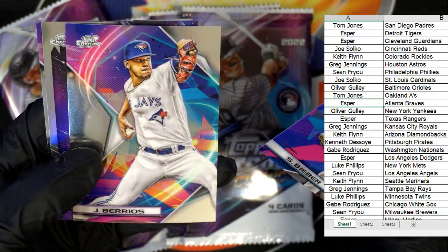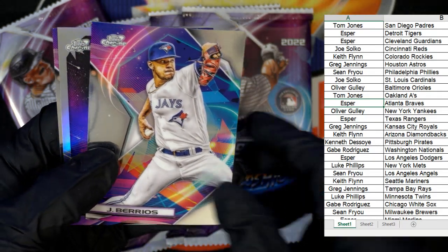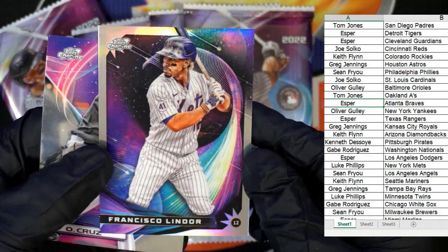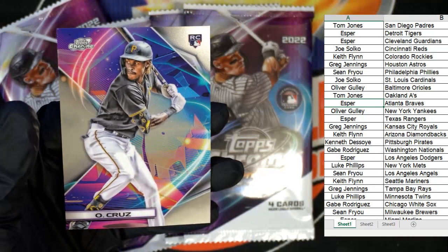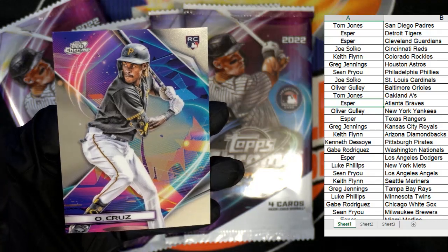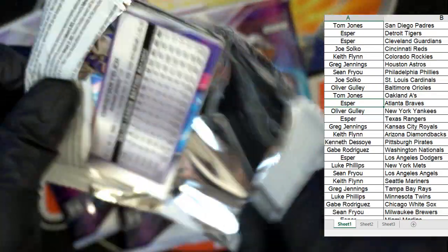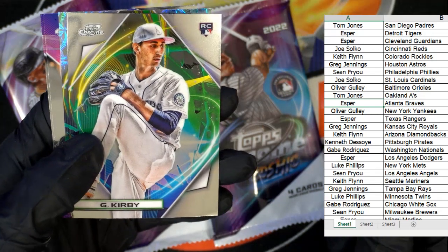Shane Bieher, Barrios, Francisco Lindor — that's pretty sick. And an O'Neal Cruz rookie card for the Pirates. Who's got Pittsburgh? That's Kenneth D — O'Neal Cruz coming out to you, man. A lot of hype wave for that guy, a lot of hype.